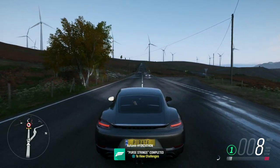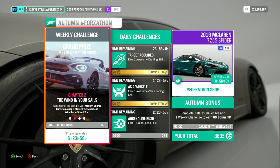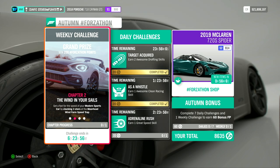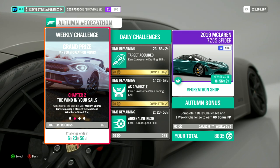That is Purse Strings completed. Chapter 2: The Wind in Your Sails. Get a feel for the speed of your modern sports car by clocking 3 stars at the Moorhead Wind Farm Speed Trap.